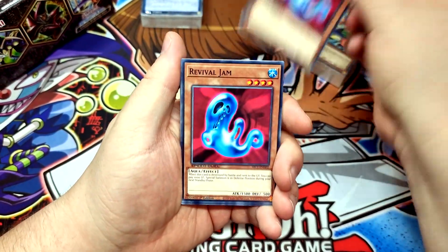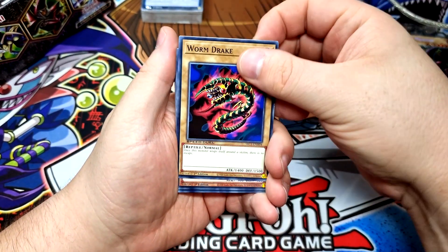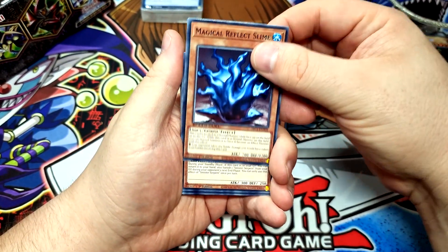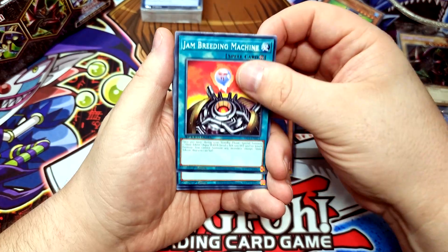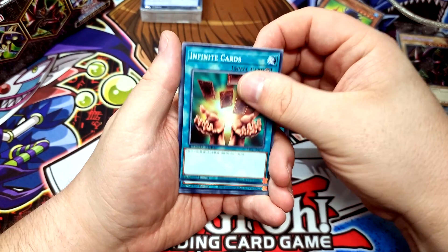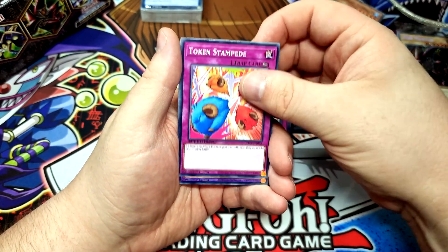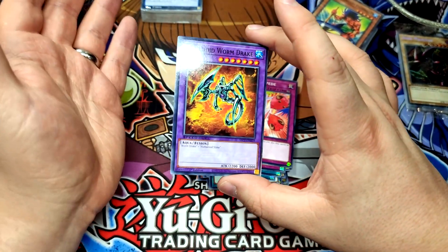Next up is Strings' deck. We've got Revival Jam — two copies — Humanoid Slime, Worm Drake, Reactor Slime, Mooka Mooka, Enraged Mooka Mooka, Magical Reflect Slime — love those slimy boys — Sinister Serpent, the Notorious Mother Grizzly, Jam Breeding Machine, Emergency Provisions, Infinite Cards, Token Sundae, Polymerization, Jam Defender, Solemn Wishes, Token Stampede, and Humanoid Worm Drake. Of course, we're missing Slifer, but we already know exactly where that is.